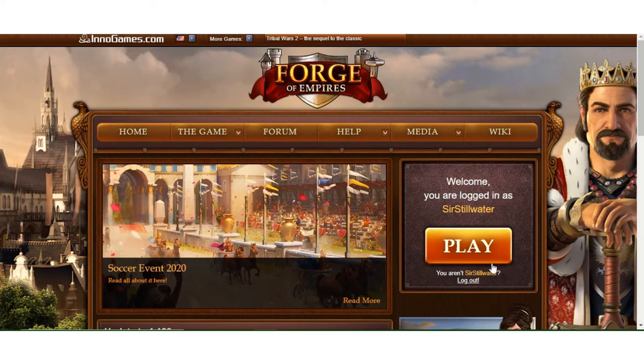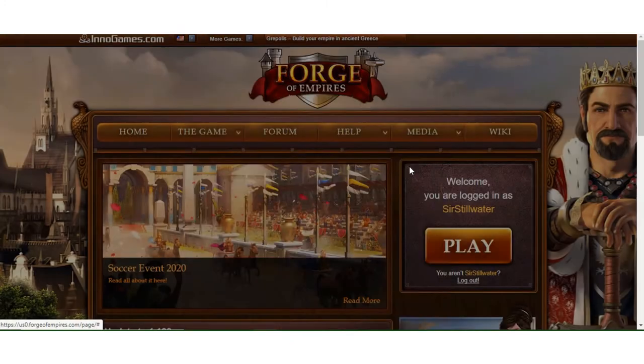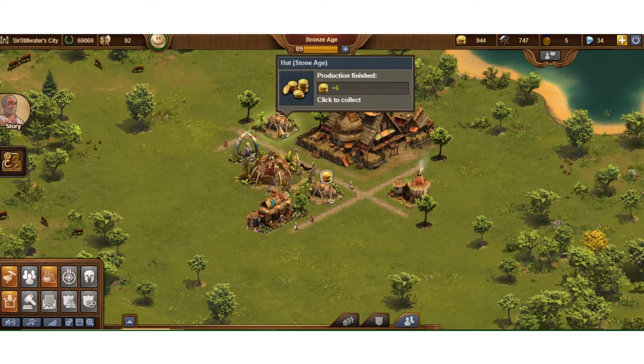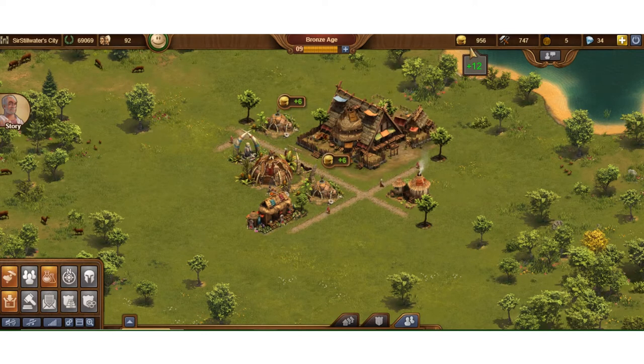Hey everybody, Sir Stillwater here. In this video I want to pick up where I left off in the 'Getting Your Village Started' video. Let me go ahead and log in — I'll pick the world I'm in. Our new world is Langendorm, the one we created. You'll notice in that list I had all the different worlds with active villages. So I come into my village, here's the base village right where we left it. Some of these five-minute huts are producing, so I can go ahead and pick up the coin — coin shows up in my coin bar, that's great.